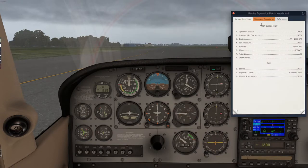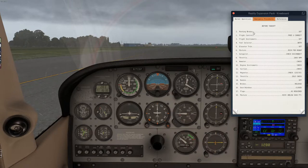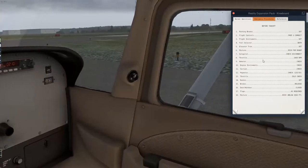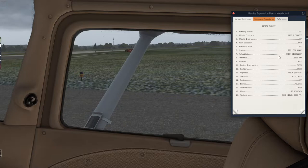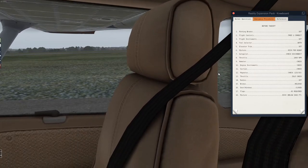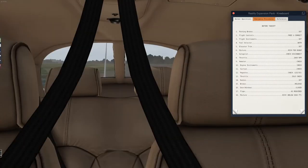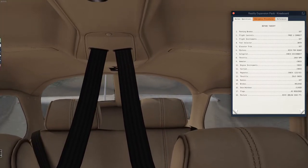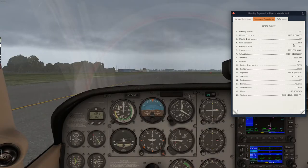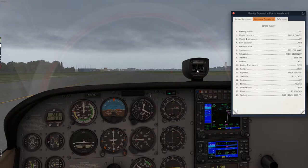Let's bring up the checklist one more time and go to the before takeoff page. Parking brake set — yes. Flight controls free and clear — let's do a quick check. Up, down — looks good. Our controls look great. Let's take one more look at the compass — it looks a little off. Alright, right about there — perfect.